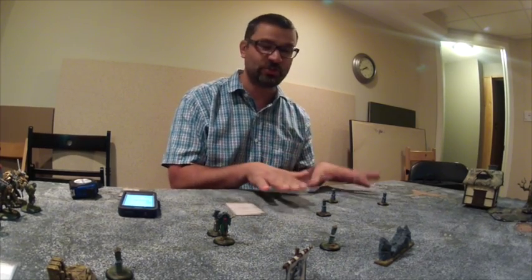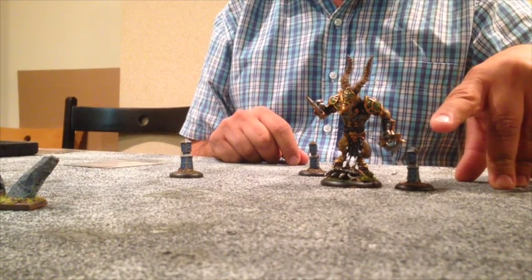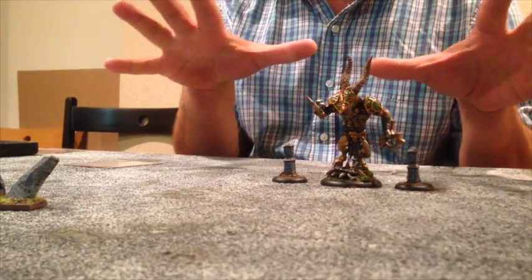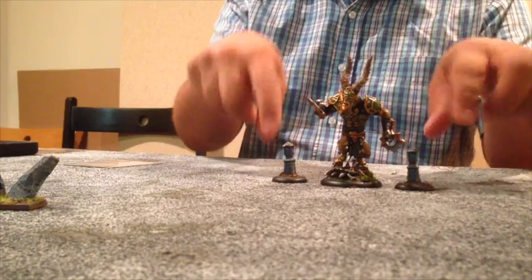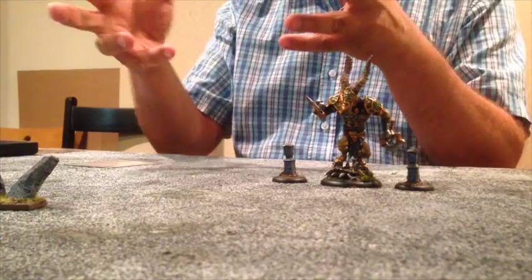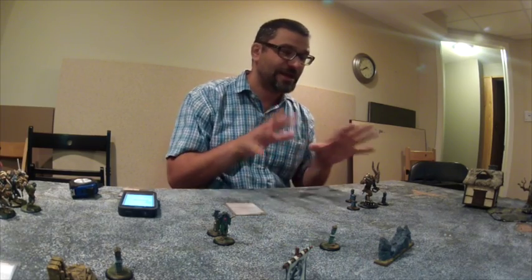One of their basic abilities - they don't have to do an action for this - is Serenity. If you have a beast within one inch of a stone during your control phase, that stone can remove one fury point. This can be done for each stone, so if you had three stones all within one inch of a beast with three fury you wanted removed to avoid a frenzy check, you could remove all three fury. Serenity is very situational but useful with Ixaya since you often run hot on the turn you use her feat and bring back beasts.